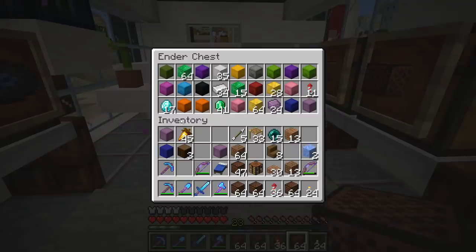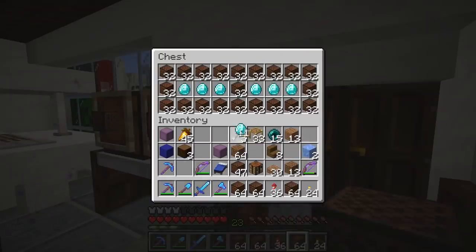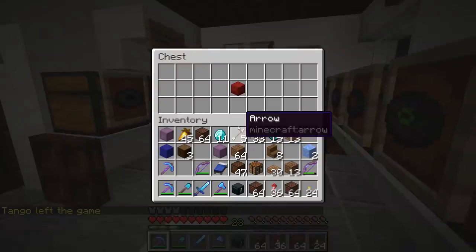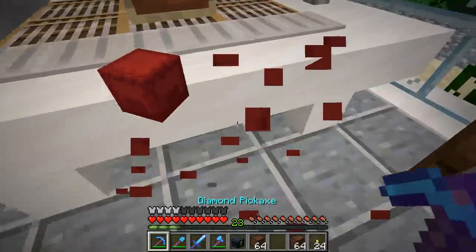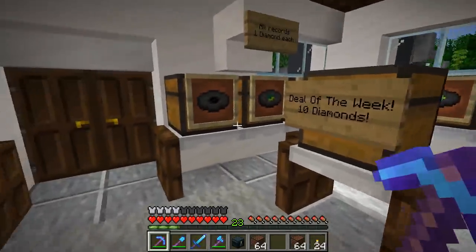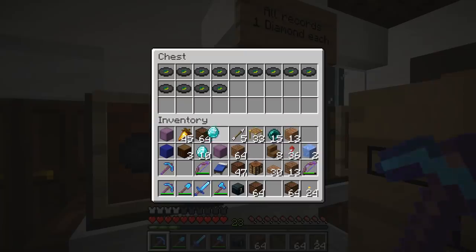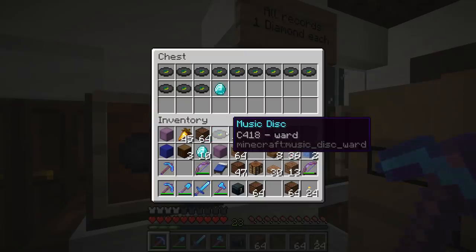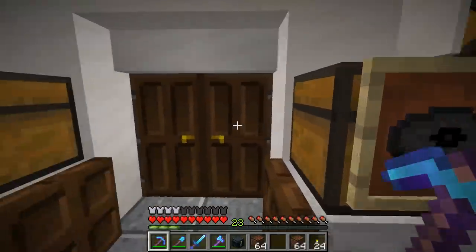We have to use the funny money. Deal of the week: 10 diamonds for a shulker box. That's pretty cool, that's tempting. I think I'm gonna leave that for somebody else though, because we're really only here for one record. In my opinion it is the best record by far and it is the correct opinion. We gotta get ourselves a Ward. Thankfully he still had some in store - that was close though.